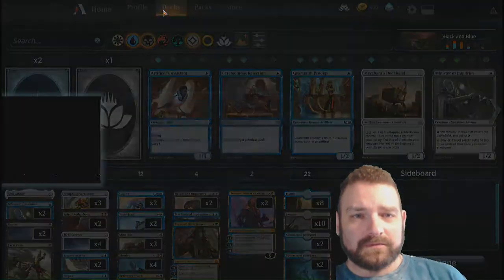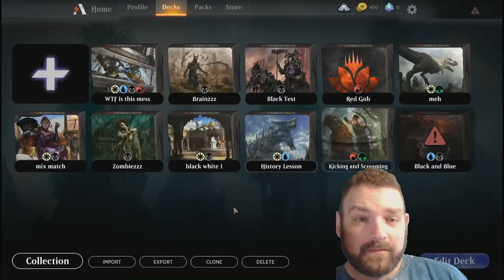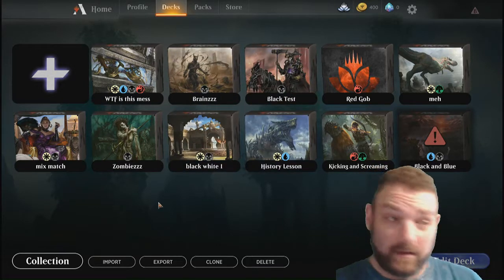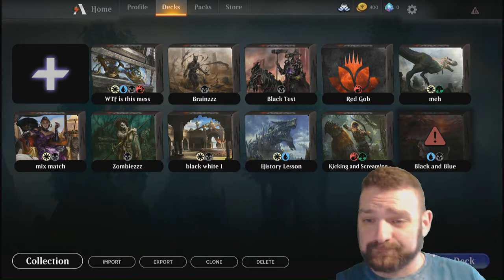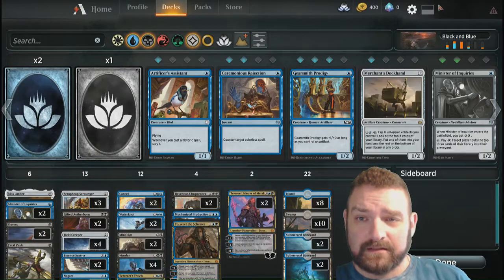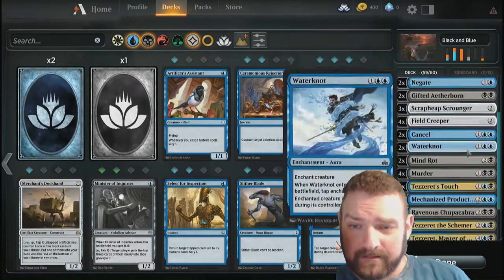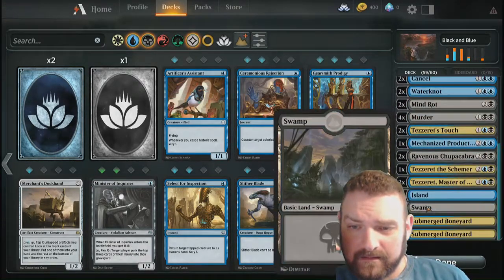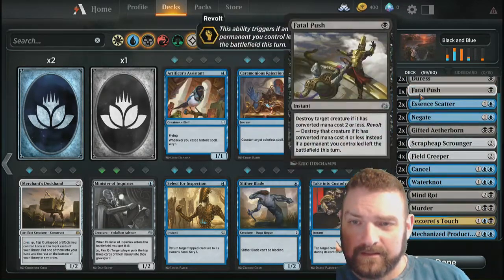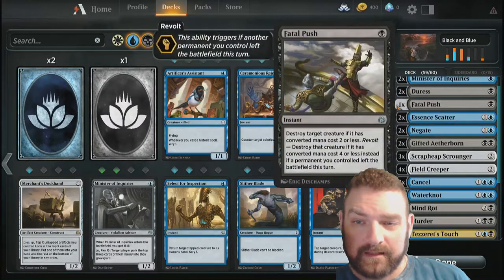Now, I have got multiple libraries. I know it's an invalid deck chart. I have multiple libraries, as you can see. Majority mono color because mono is the thing that I like to do. We are invalid because of one reason — we are one card short. Oh, it was a Fatal Push. Add the Fatal Push. There we go.